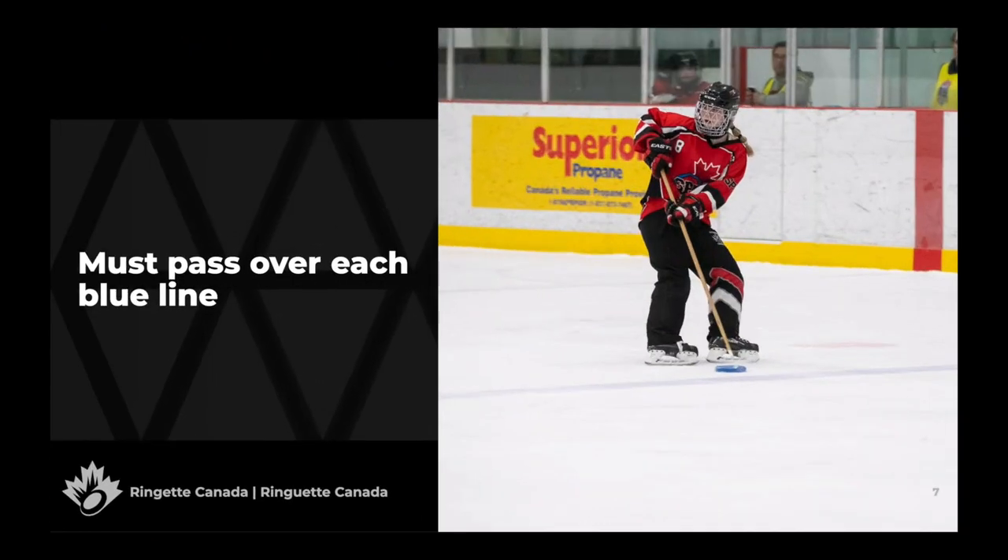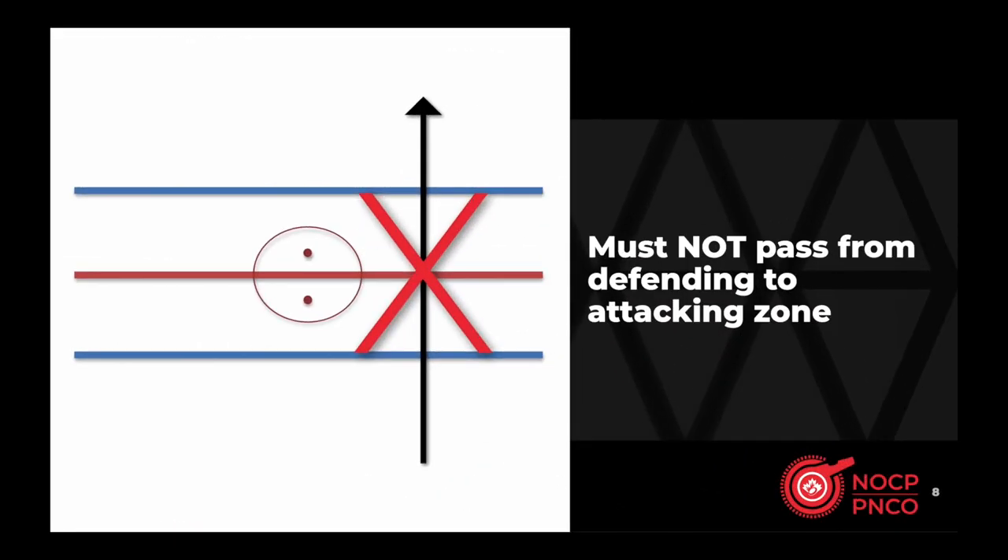Blue lines separate the defending zone, neutral zone, and attacking zones. Players must pass the ring over each blue line — that is, the last player who contacted the ring before it crosses a blue line may not contact or control the ring until someone else does. Passing the ring over both blue lines is not allowed. A team may not make a direct pass from their defending zone to their attacking zone; the ring must be contacted or controlled in the neutral zone prior to entering the attacking zone.